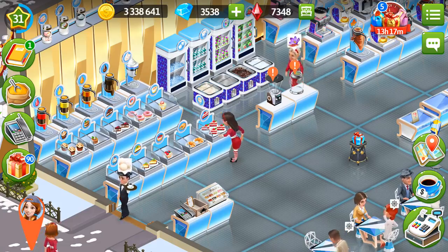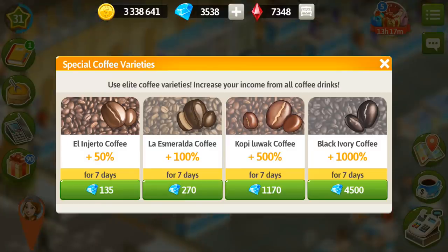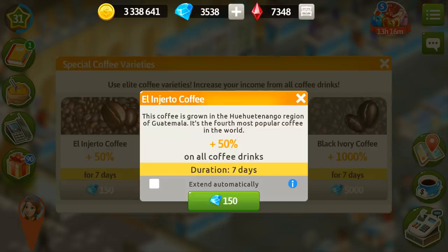If you also want to boost the prices to a higher extent, you can use the coffee grinder or the tea container. The coffee grinder is really nice — it raises your prices by 50, 100, 500, and 1000% for a week. And usually it costs like that, but if you click on 'extend automatically', you get a 10% discount, and then you can purchase it, and straight after you do it, you can remove this tick.